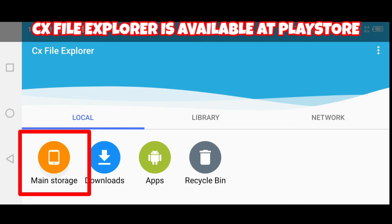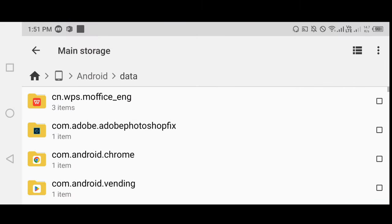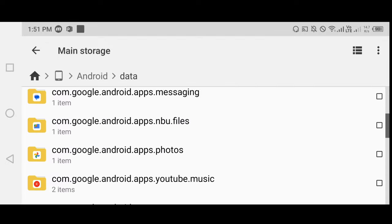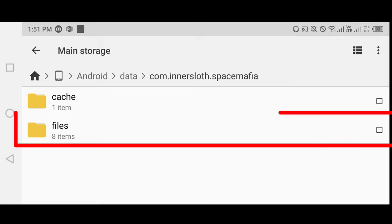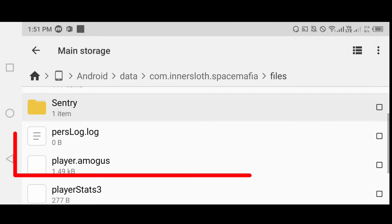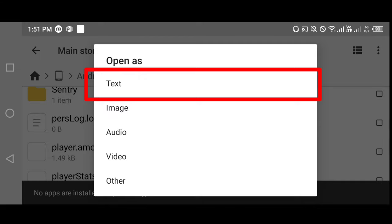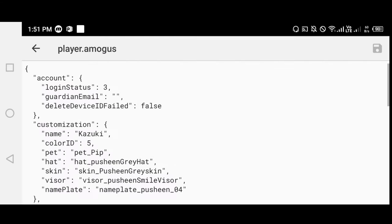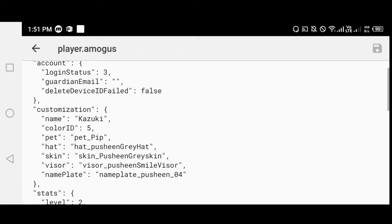Next, go to CX File Explorer on Android, then find the file of Among Us. Click the files, then click this file and open it as text in their text editor. Now take a screenshot of these codes — we are going to use this later on.